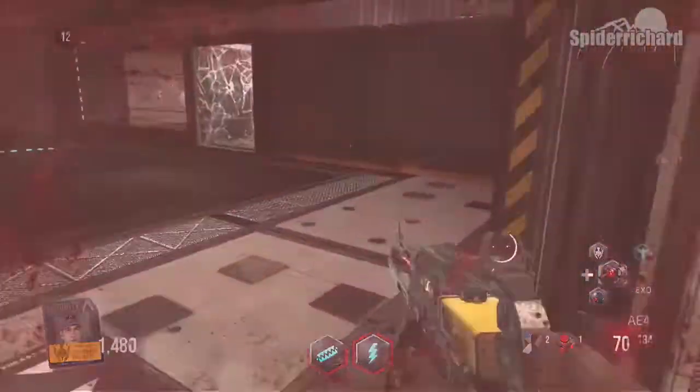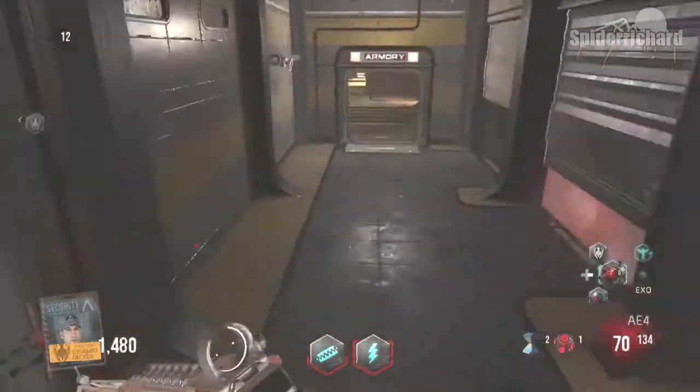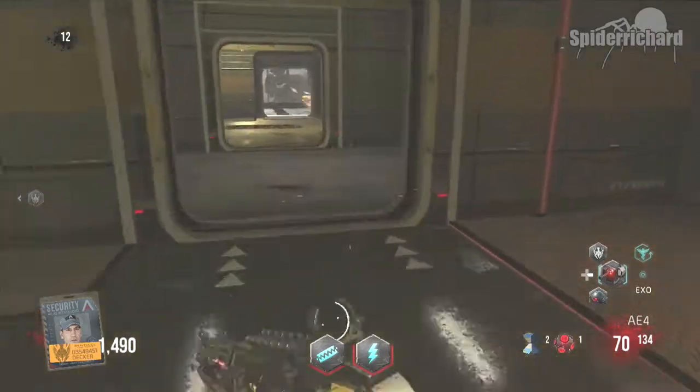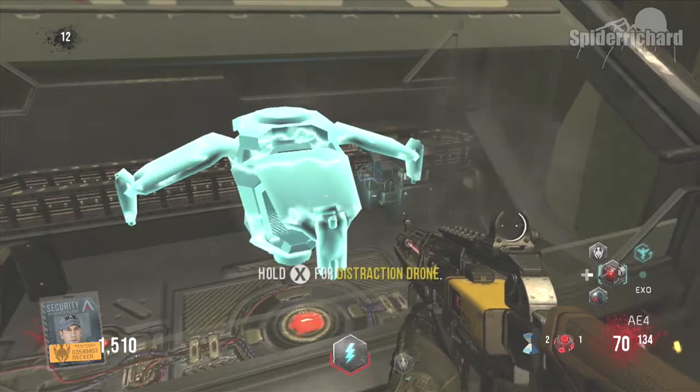Probably the most important piece of equipment in the entire game for me is the distraction drones. I would strongly advise trying to get these as fast as possible because they make those later rounds incredibly easy. You can get them from a 3D printer and they look like this.